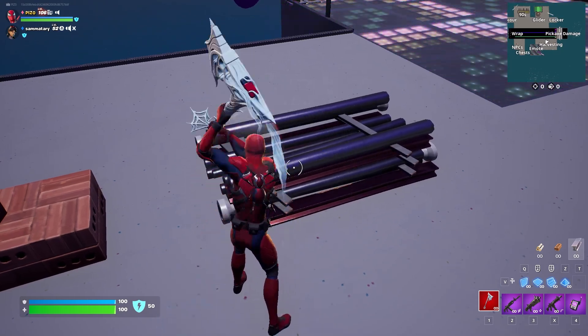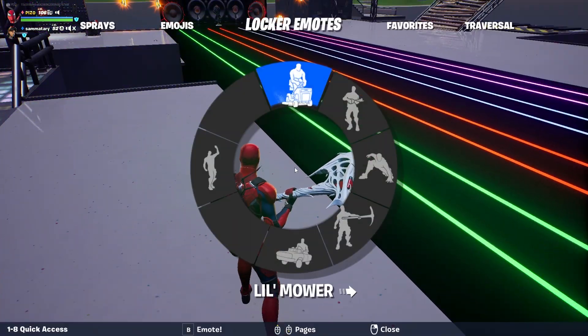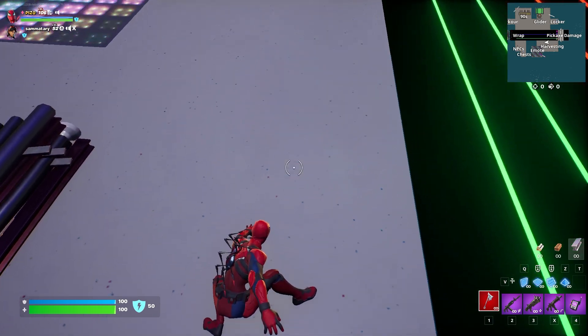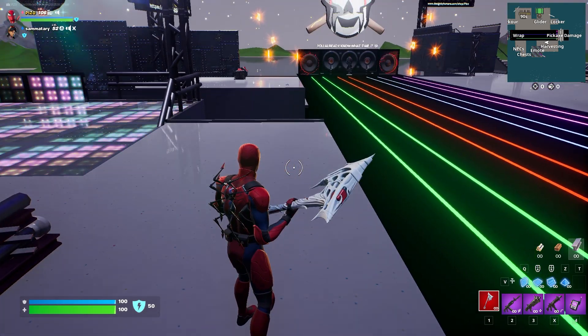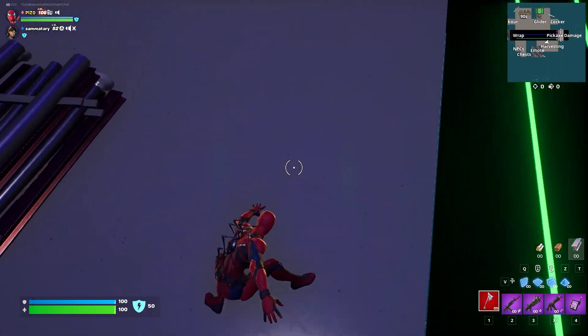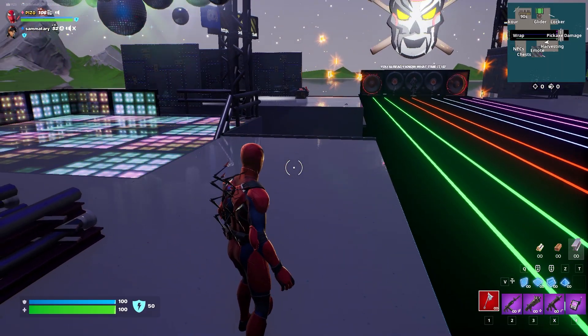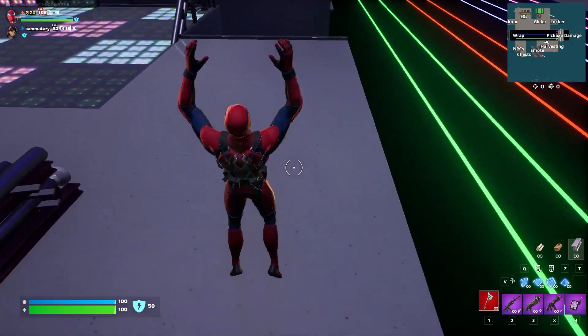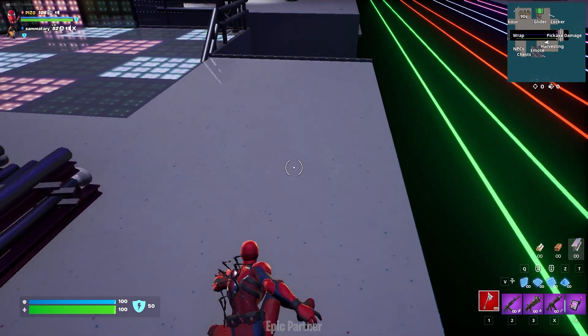It's not bad on the impact, not bad. And then the new emote here — Spidey Landing. You probably saw it in the thumbnail. What if he just stayed like that until you moved? That might be a competitive advantage because you might be smaller than when you're crouching, so maybe you shouldn't be able to do that. But regardless, Epic Games, thank you once again.